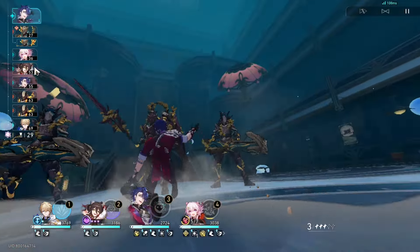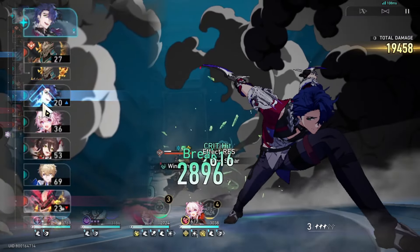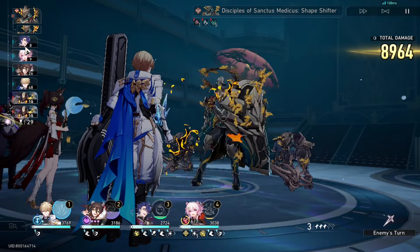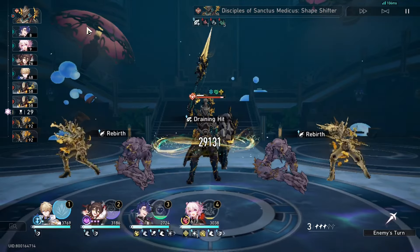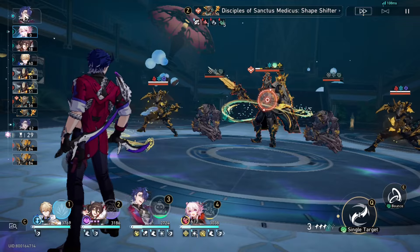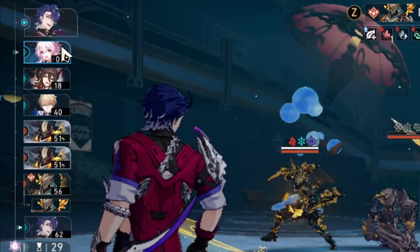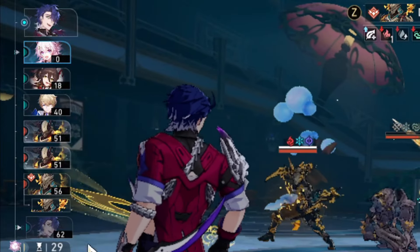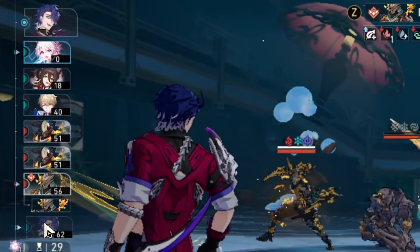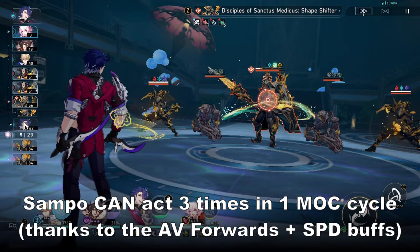Notice on the left there, Tingyeon is above Sample, and after this, Sample is above March. Sample has already acted once, and after this next action, he will act one more time. Notice on the action bar: after Sample, March will get advanced forward thanks to the way March's basic attack works, and just before the cycle ends, Sample can immediately do another action, therefore completing the three-turn action in a single cycle.